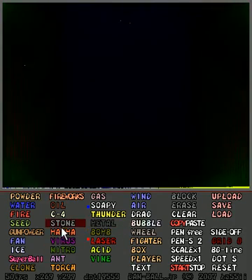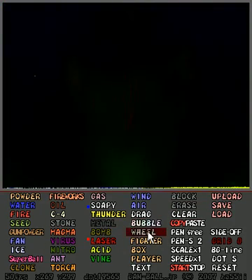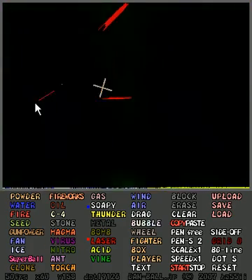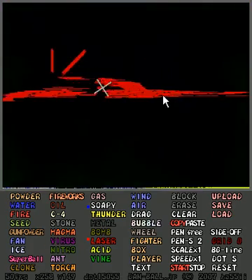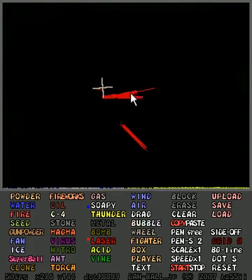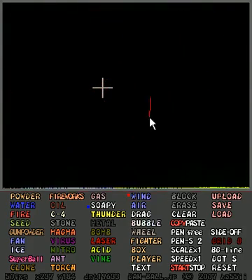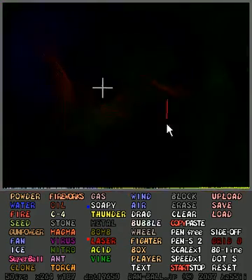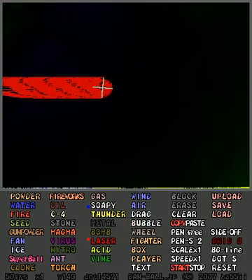Lasers also light things on fire, and one thing I found out is if you put down a wheel and you shoot it with a laser beam — get moving — I think I need wind too. Then shoot it with a laser beam — yeah, it does that.